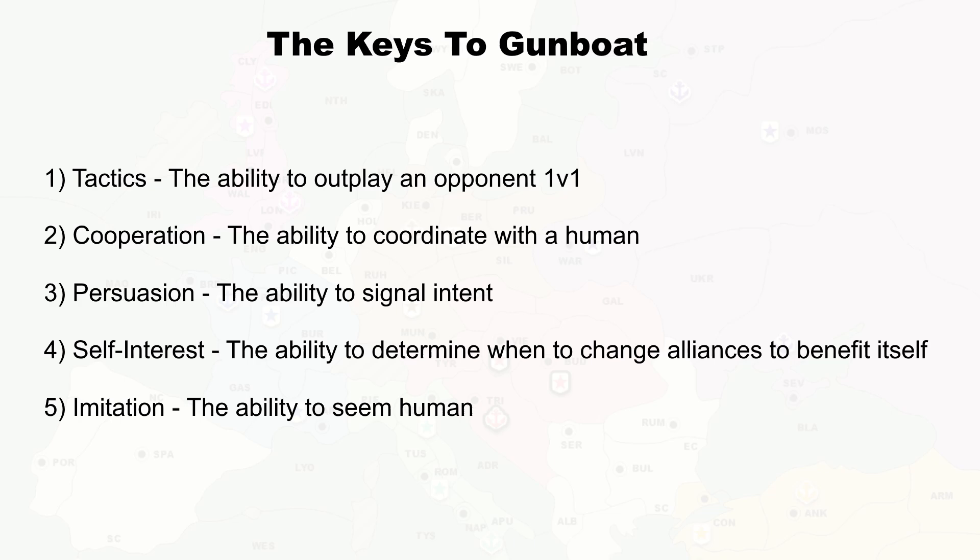The fifth and final key to a strong gunboat AI is the ability to seem human. Let's assume an AI masters all four of the others and becomes superhuman, winning game after game. Said AI probably becomes famous in the diplomacy community, but that's not a good thing for it — players recognise that the AI's skill is a danger to them, which suddenly makes it a terrible ally to have.